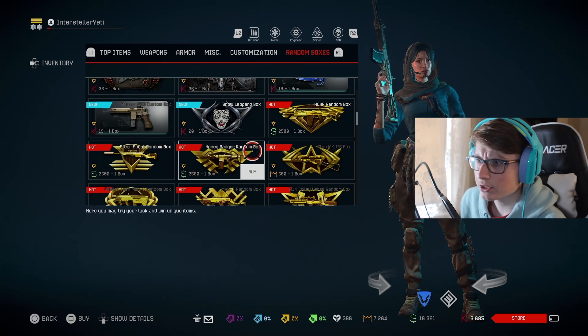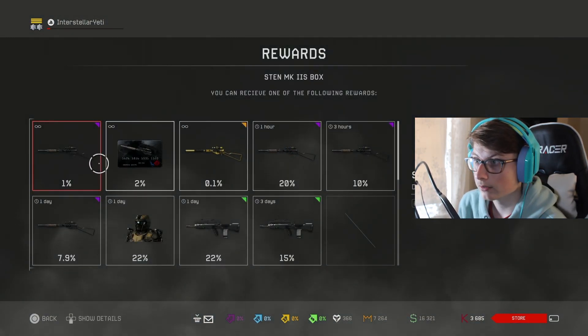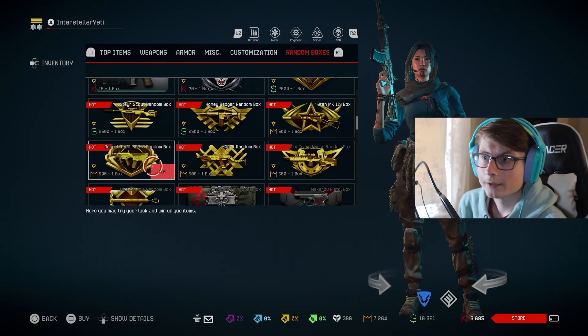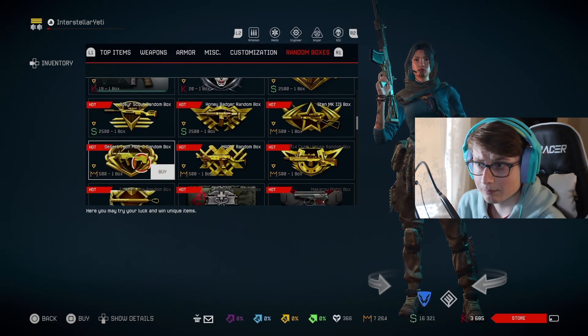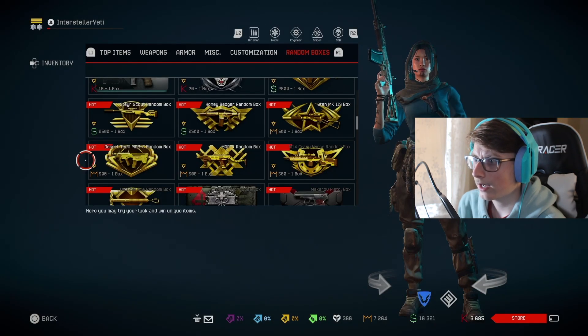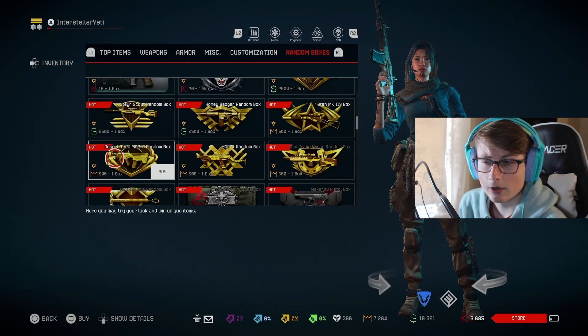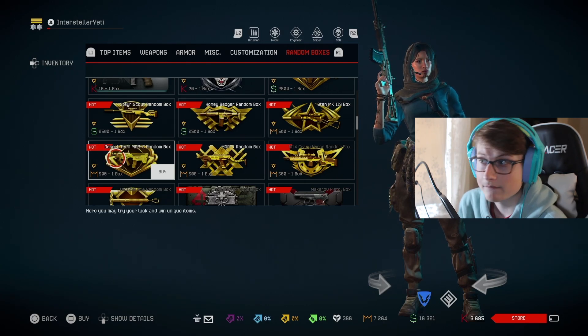There is Scout, you do get the Honey Badger which I think was already in it. You do get the Sten MK2 which is pretty exciting for crowns. You do get the Desert Tech MDRC. I don't remember ever using this gun - I searched my channel and couldn't find a video for it, so I don't think I ever used it or at least made a video on it.